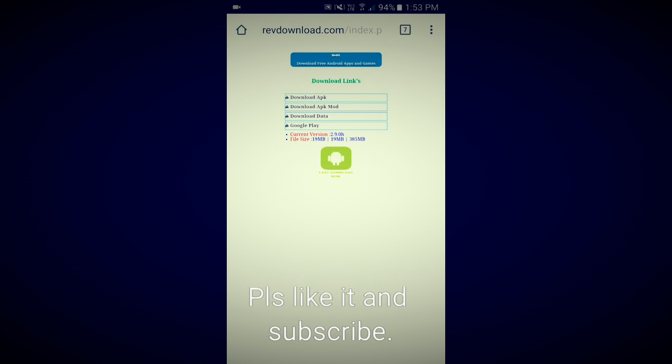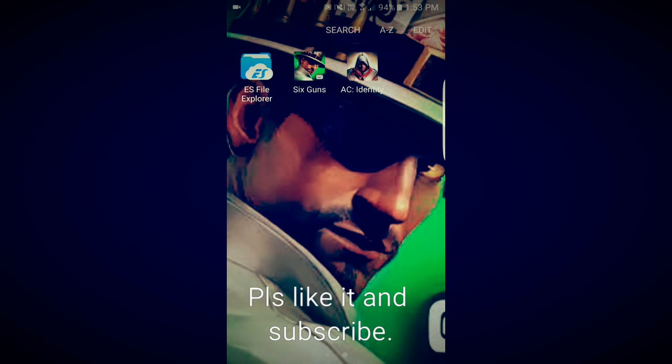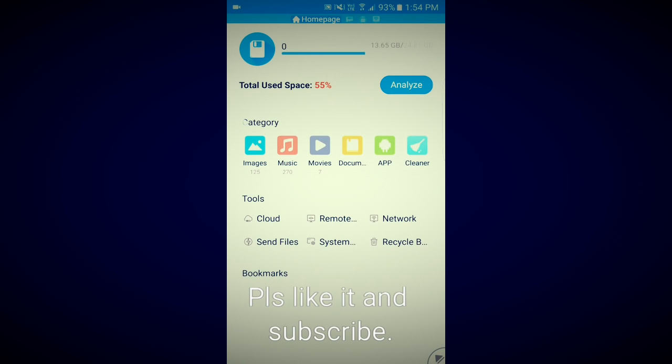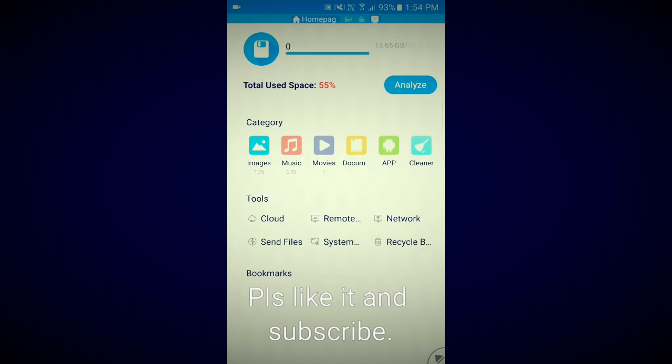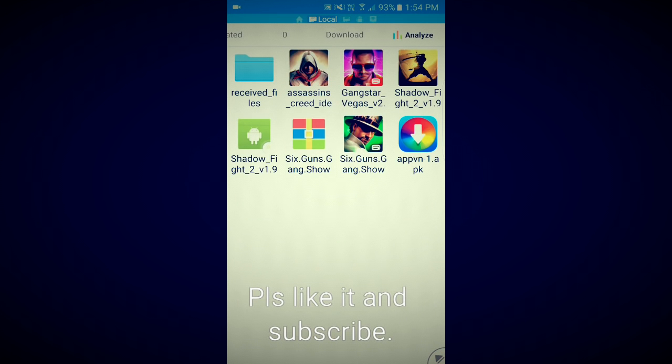After you download it, you need another app called ES File Explorer. After you download the mod and data, click ES File Explorer and go there — slide over to the downloads section.